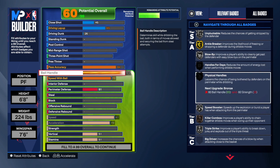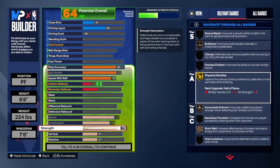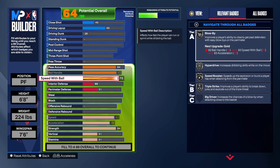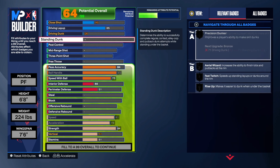Coming back up, you can see we now get Ankle Breaker on gold, Blow By on silver, Handle for Days with the stamina, and Physical Handles with the strength. So we get Blow By, Hyperdrive, Speed Booster, and Triple Strike all on this build — plus Blow By, Physical Handles, Killer Combos and all that. You will be able to get your own shot with this build.